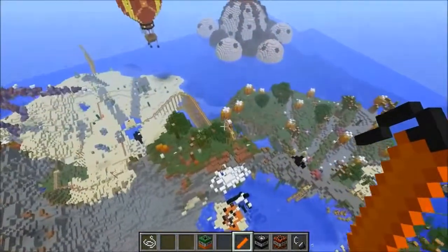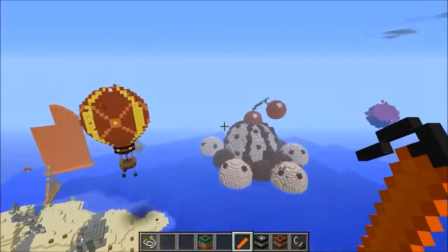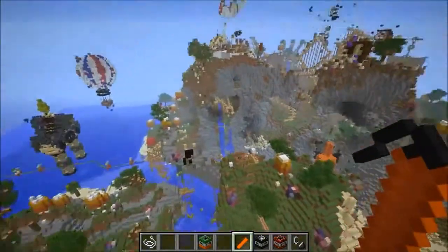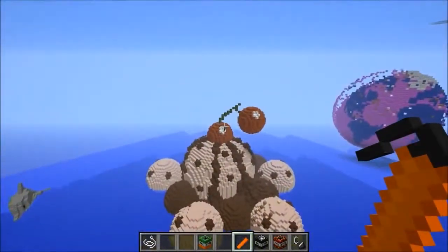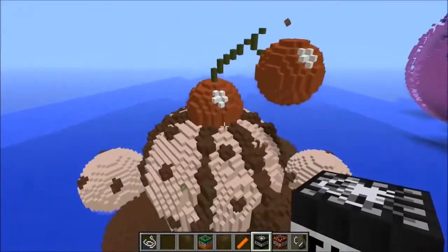I kind of want to go over to that ice cream — it's just so epic looking. I don't think a meteor is gonna be as cool there. I want to do a meteor in the middle of the map because it's gonna look a lot better. Maybe just do the TNT times 500 on the cherry.